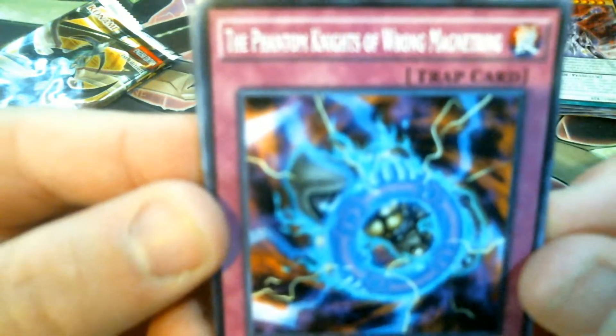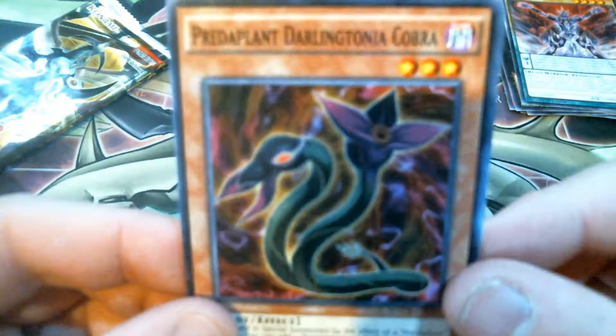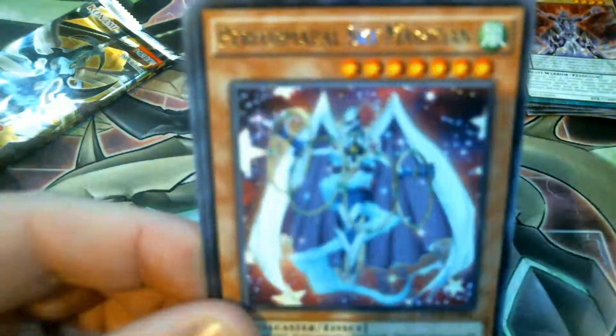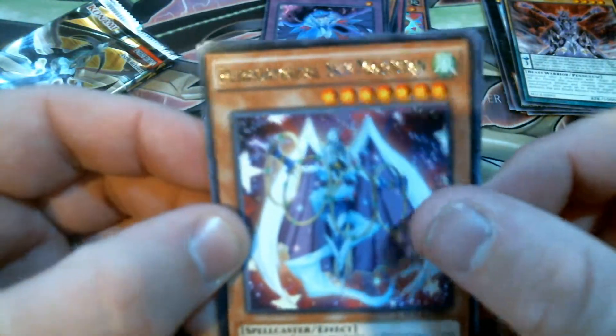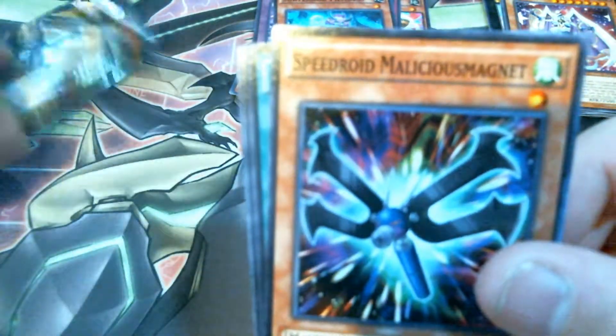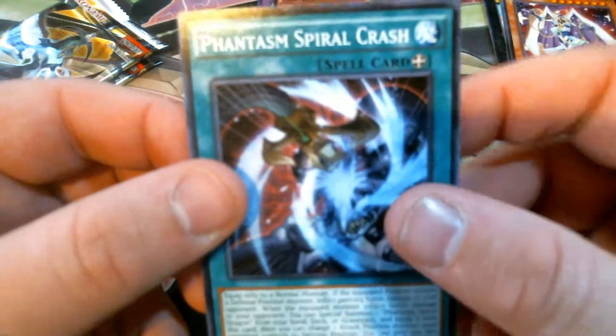Three packs left, three chances for the card I truly need to finish up my Dinos. Phantom Knight of - I don't know, Magna Treeing maybe. Predator Plant Cobra, Phantasm Spiral Assault, Performer Pal Sky Magician - first time I've seen that one. And then our Super Rare in the pack is Sub-Terror Fiendus. Still got two more chances. Speedroid Malicious Magnet, Magician's Left Hand, Sapphire Swallow, Spiral Crash.